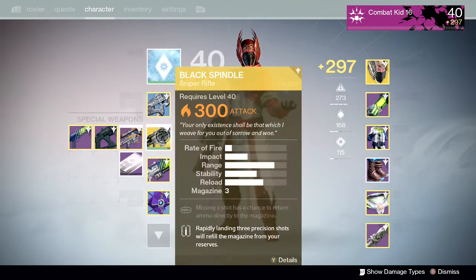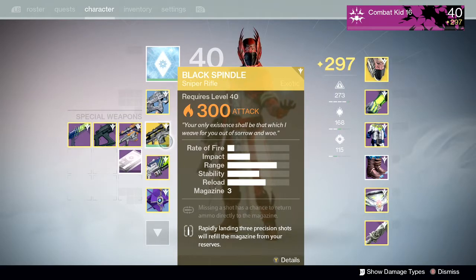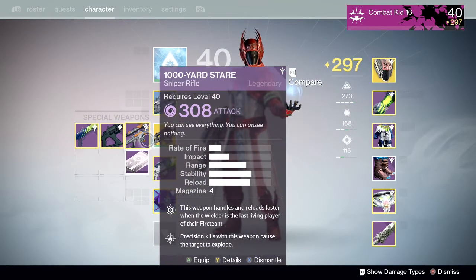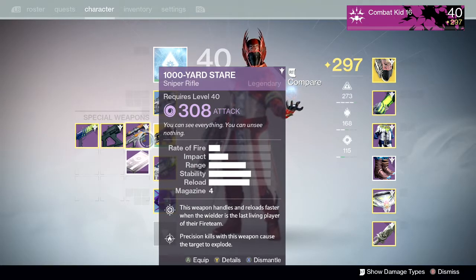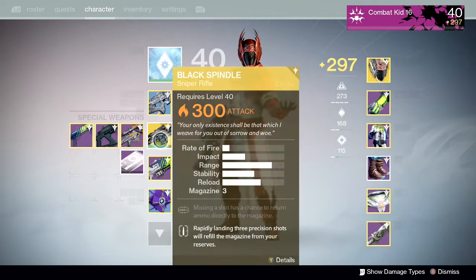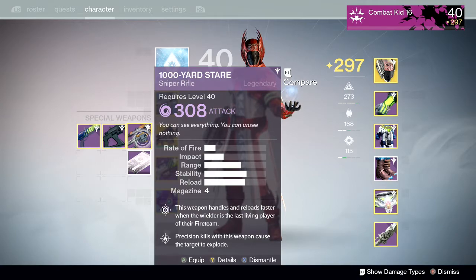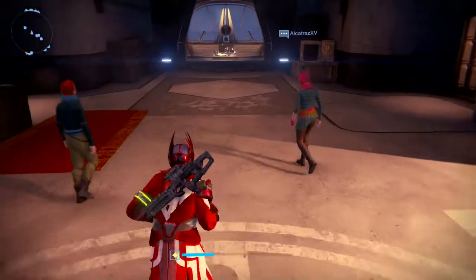So right when you get the Black Spindle, it's a level 310. You can see mine's only at 300 right now. What I did — I got my 310, dismantled it, and infused it with my Thousand Yard Stare and made it 308. It's one of the best snipers I've been using.